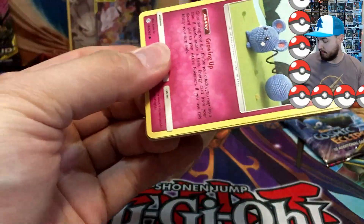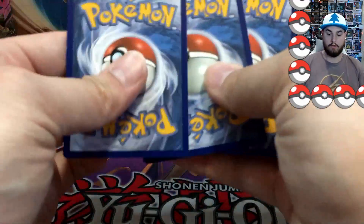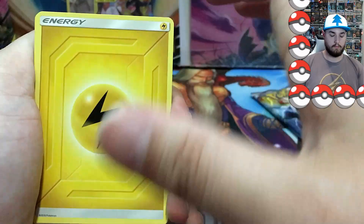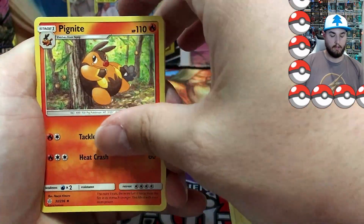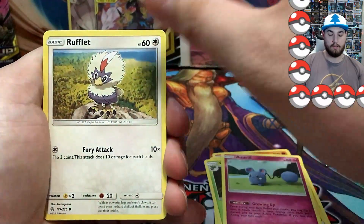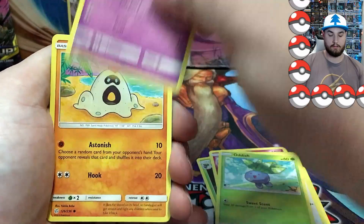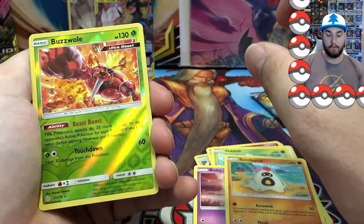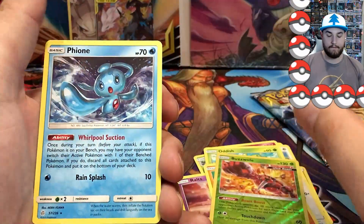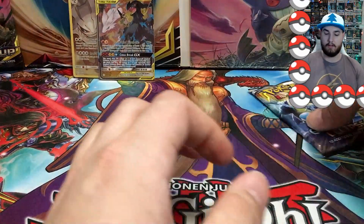Two more packs — can we get another GX card? One, two, three, four to the front. Lightning energy, Pignite, a Zangoose, a Gloom, an Azurill, a Rowlet, an Oddish, a Ralts, a Sandygast, a reverse Buzzwole — which is a great looking art card — and a Fione again. Got another Fione.